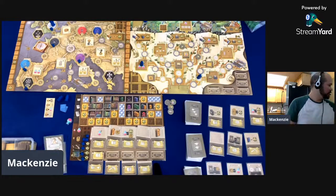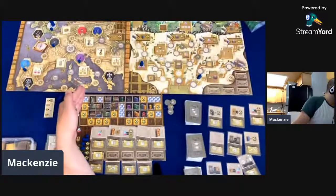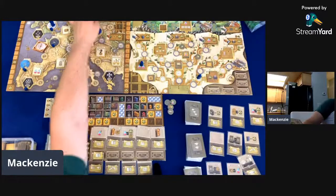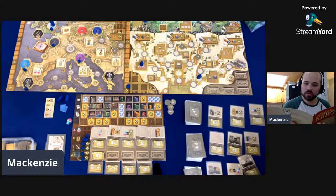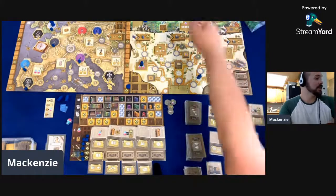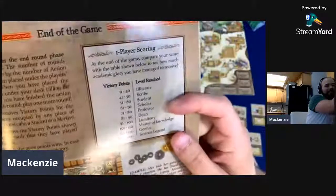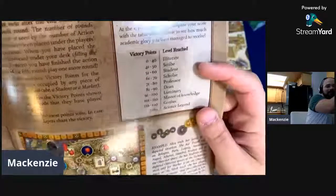We get our points based on our masterworks — eight points for those, putting me at 31. Then I'm also going to get points for my income. I've completed a lot of those — 7, 9, 12, 16, 18 points from that. That puts me at 49. The last thing we check: objective spaces. This is where I failed spectacularly — I did not meet a single objective space. I was too focused on my library and didn't do enough of the hereditary tree building. So my score is 49 — a score of 0 to 40 is illiterate. So I'm not quite illiterate, but I'm a scribe — just the guy that copies the text.